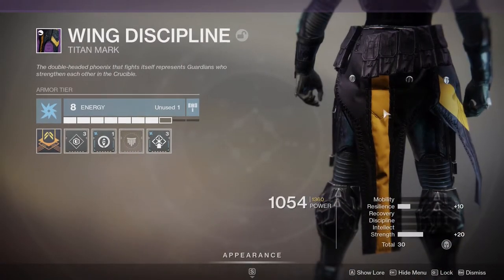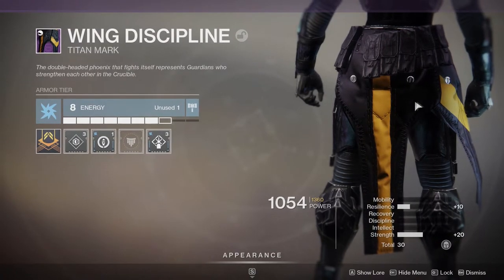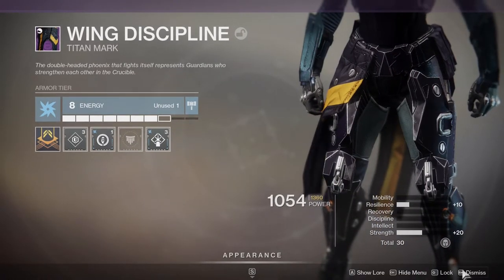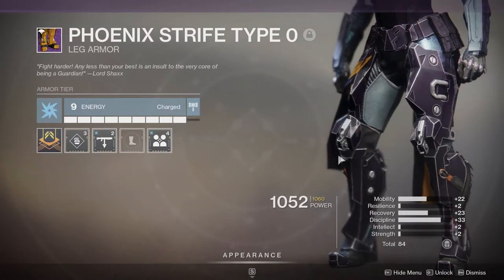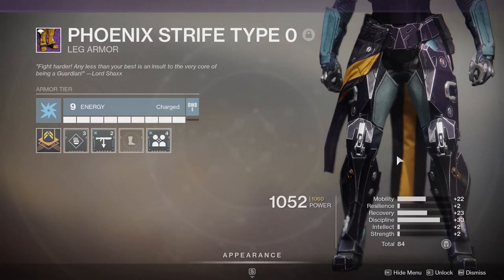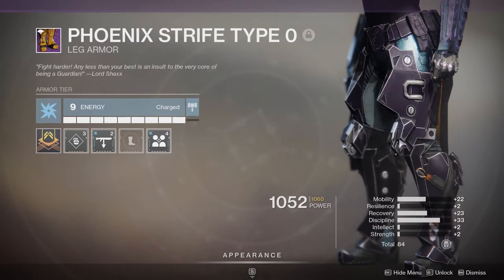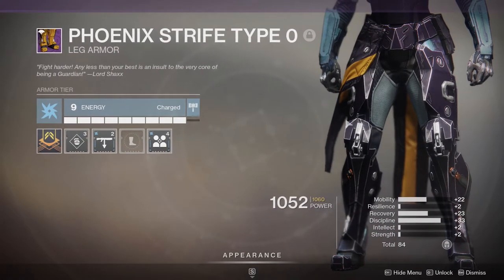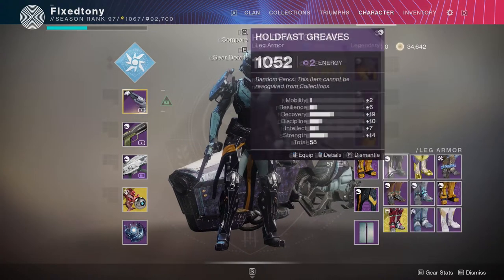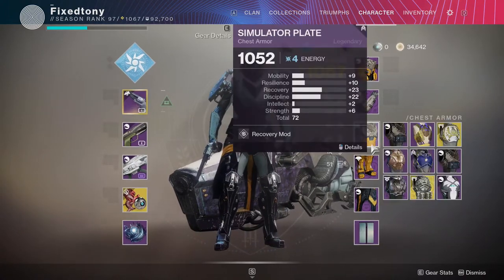Let's look at the mark first — it looks really cool when it's not clipping. It is unfortunate that the yellow does not change color. That's the same for the Hunters, Titans, and Warlocks — the yellow does not change color. That's unfortunate because if I'm not wearing yellow I'll most likely never wear this. Same thing with the legs — this copper-looking color doesn't change either. But I think the legs are really cool; it adds the knee pads, armor down here, a bunch of stuff.